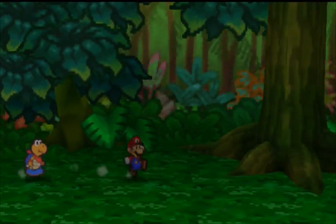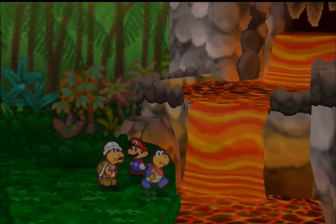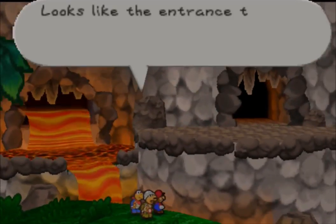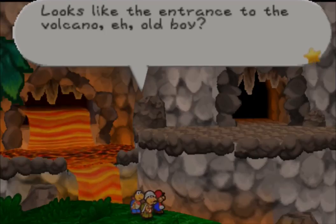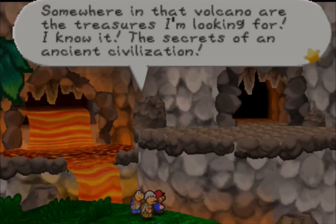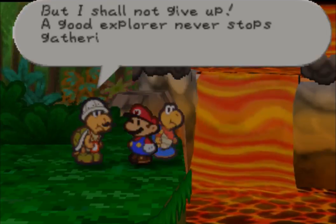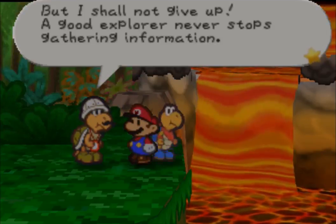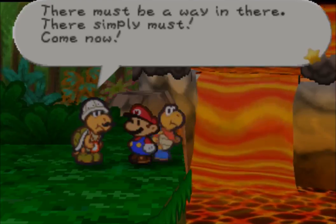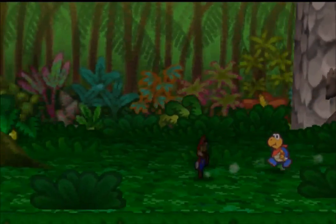Like I said in the last episode, I really like this chapter — it's quite comical with Colorado and that. And yeah, it's a short chapter — or is it? There's the volcano. Mario, have a look at this — about Lava Lava. Looks like the entrance to the volcano! Somewhere in that volcano are the treasures I'm looking for — the secrets of an ancient civilization. And yet I can't find a way in — bit of a sticky wicket. But I shall not give up — a good explorer never stops gathering information. Let's go back to the village and look for clues.